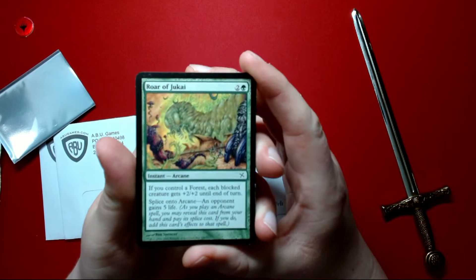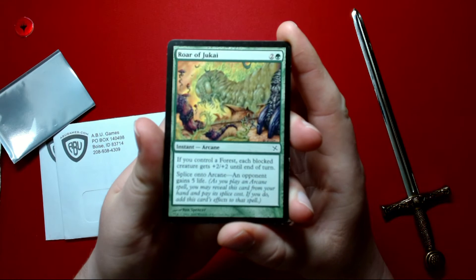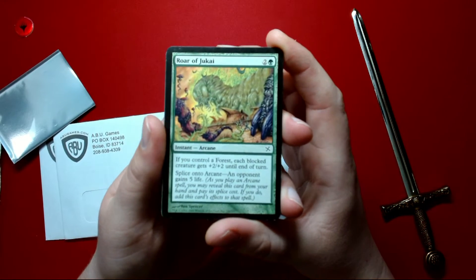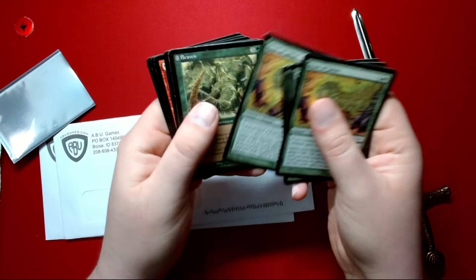Starting off here with the Roar of the Jukai. If you control a forest, each blocked creature gets plus two plus two until end of turn. And splice into arcane. Four of those.